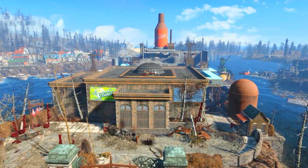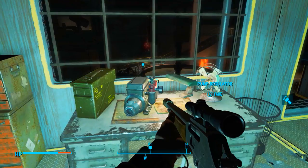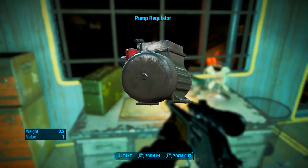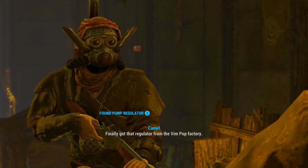Next we will have to head to the Vim Factory. A warning: this place is rather heavily populated with super mutants so come prepared for a fight. But once inside, on a table we will find the pump we've been looking for. Don't worry, it is marked with a quest marker so it is quite easy to find. Once we pick it up, all we need to do is head back to the Nucleus and to Mai.